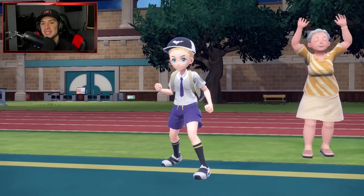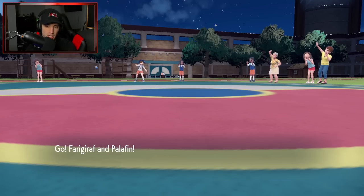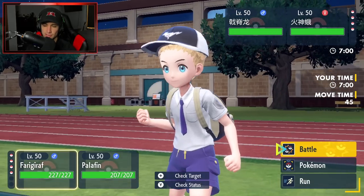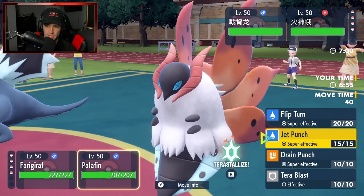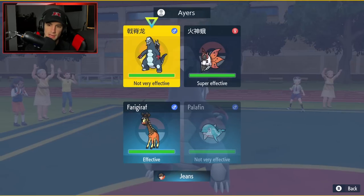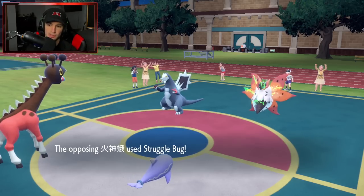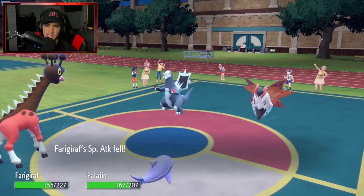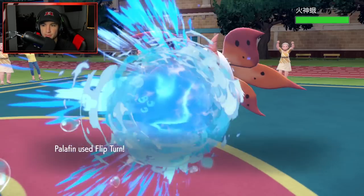Let's see who our opponent leads — they're going to throw out Baxcalibur. That's not too bad. I can Flip Turn out here and pop a simple Trick Room. Trick Room's going to be the play all day. I might as well Flip Turn since it's super effective. Struggle Bug is going to come out here, and that will drop Special Attack. Palafin does go first — pretty solid. We're going to deal some lovely damage over on that slot.